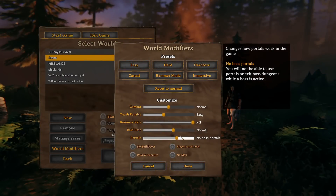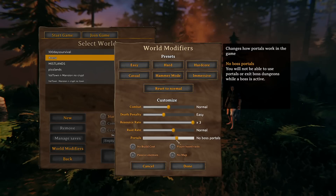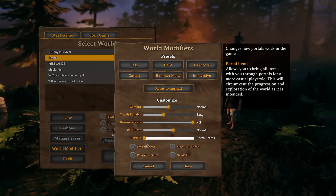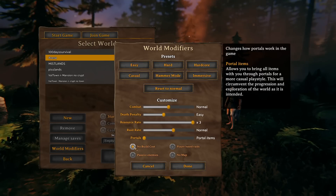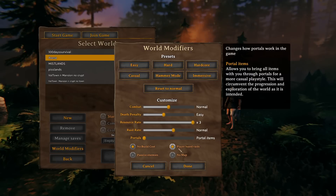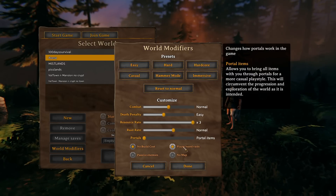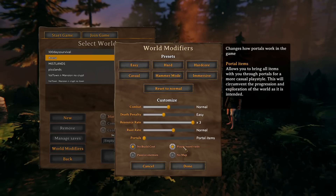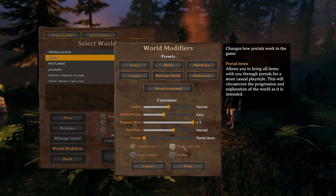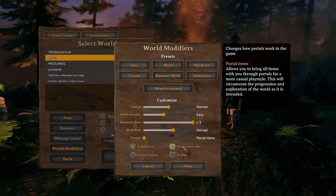Much like the Valheim devs teased on Twitter, we are now getting world modifiers. These come with presets, so you can go ahead and just choose the preset and it'll give you a rundown of all different settings and what they will do. Make the game easier, make it harder, make it very hard and almost simulation-like in terms of having no map and no portal use. Or give yourself creative mode, make it an easier task to get through raids, take any item you want through portals. There really is a huge amount of different options here. If you just want to mess around with the world modifier presets, that's the easiest way to get into it.